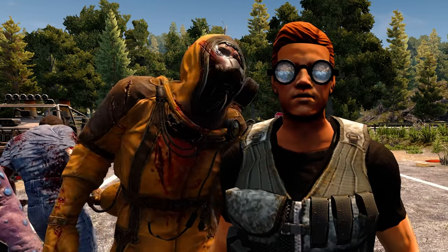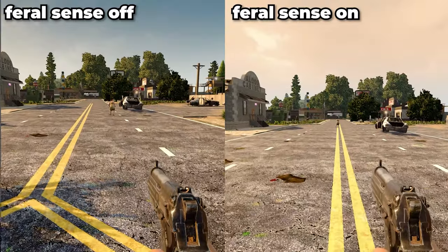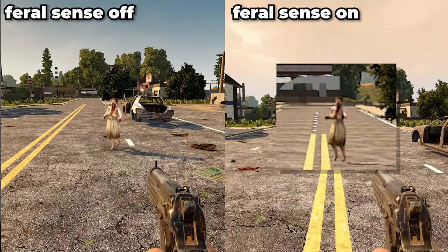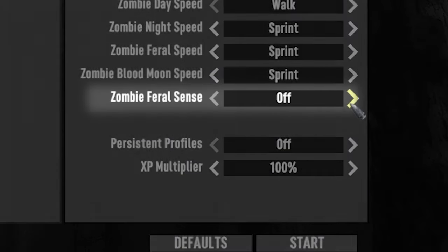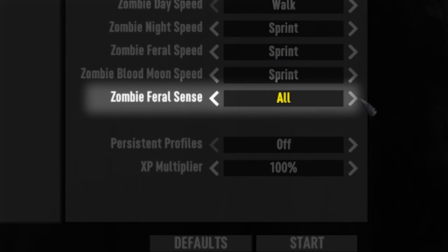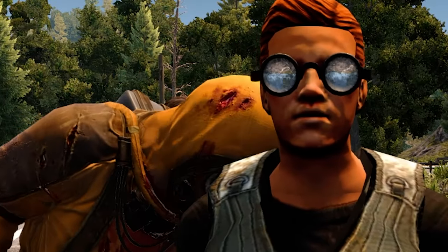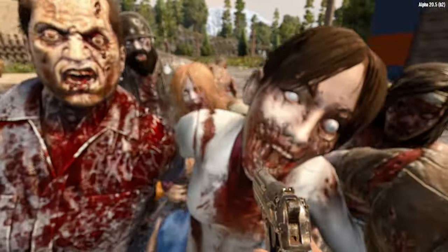Zombie Feral Sense is a topic that could be covered in its own video. For simplicity's sake, when activated this will increase the distance in which zombies will be attracted to you via movement, line of sight or noise within the game world. With this setting set to day, night or all, the zombies will hunt you down from greater distances during the chosen period, so be prepared to be continually swarmed by the undead if you have this switched on.